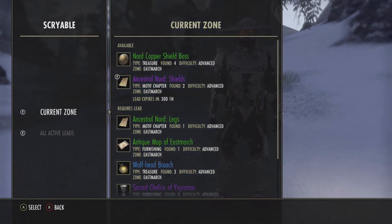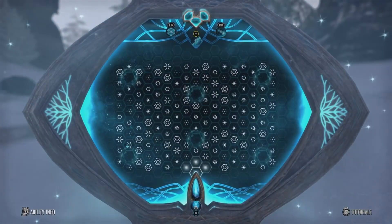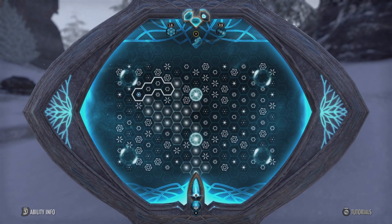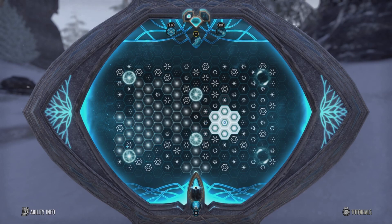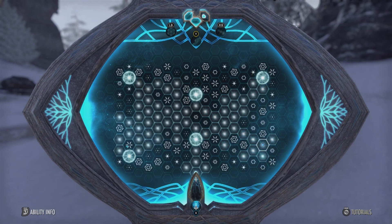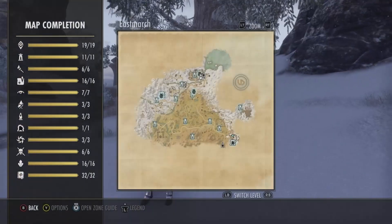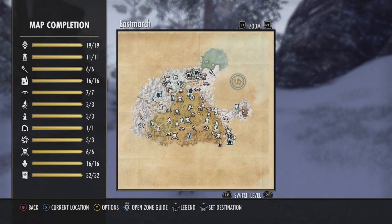Once you unlock Antiquities, you scroll down and select Scry, then complete the scrying mini-game. Everyone does it completely different, so my way may not be just like yours.